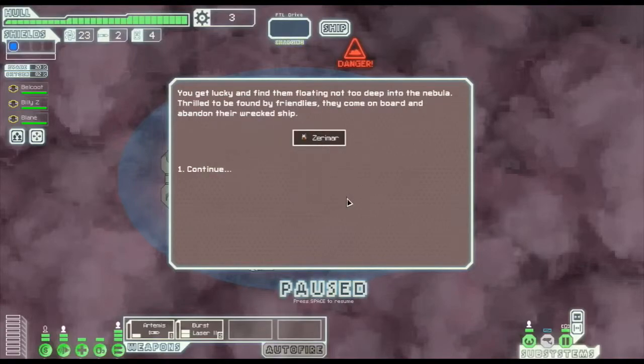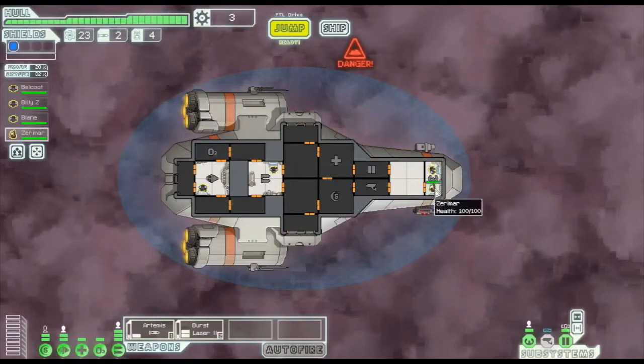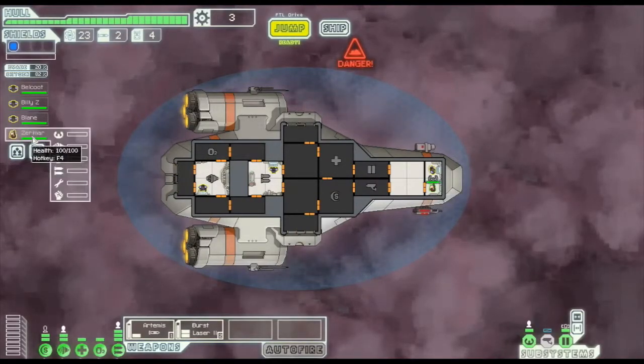We get lucky and find them floating not too deep into the nebula. Thrilled to be found by friendlies, they come on board and abandon their wrecked ship. So we gained a new crew member - Zerimar. Let's click on the ship menu and find out what Zerimar is.